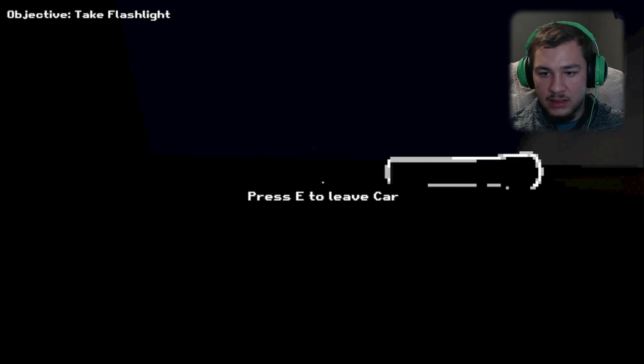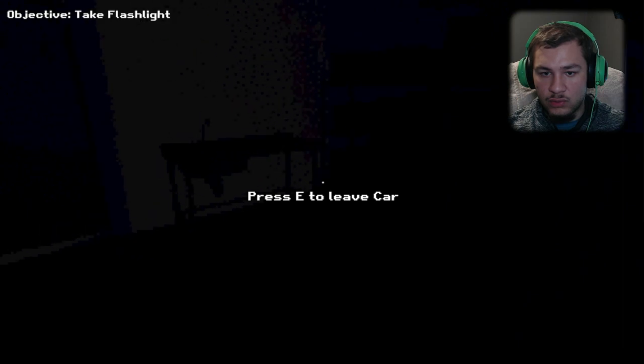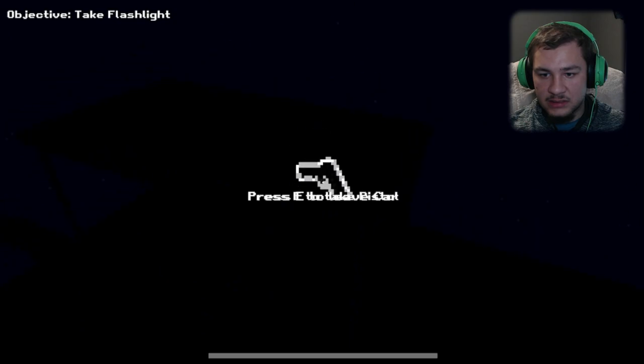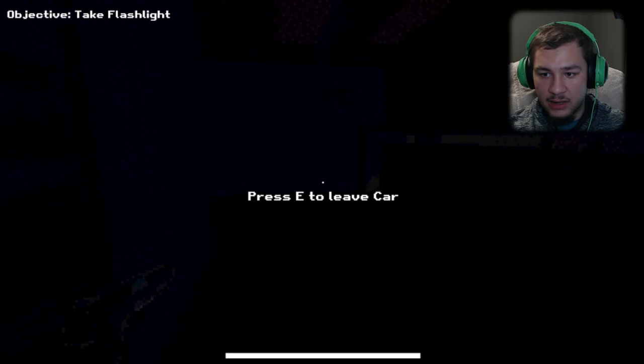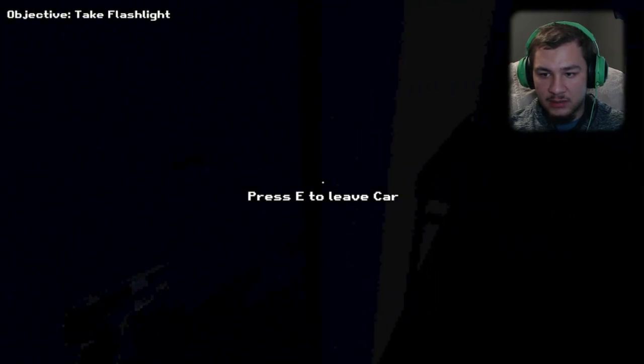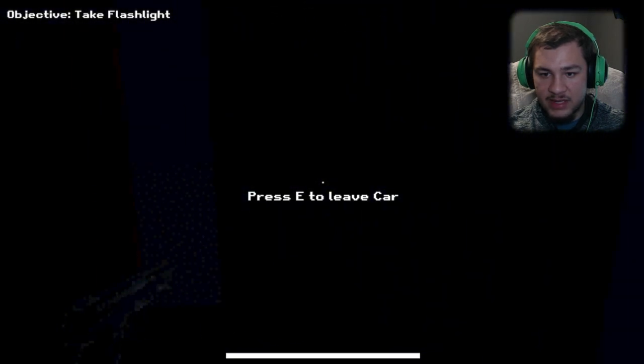There's a key right there! I unlocked it — okay, we're doing something here. I don't want to pick up the thing yet because... what is this — a gun? Okay, we have a gun now. Can we run out of here? We cannot.